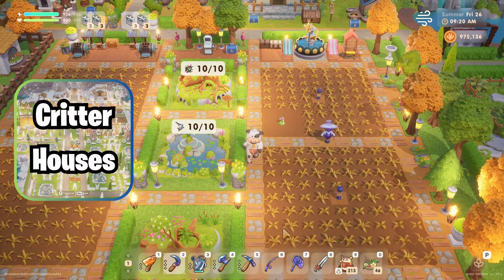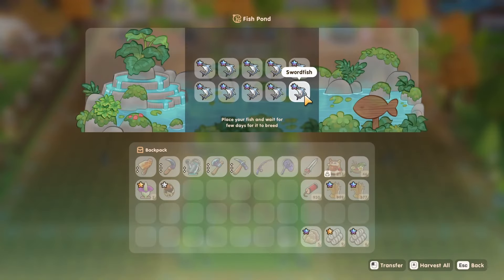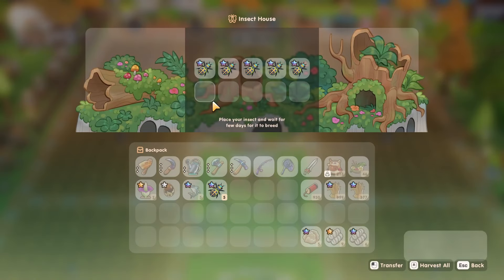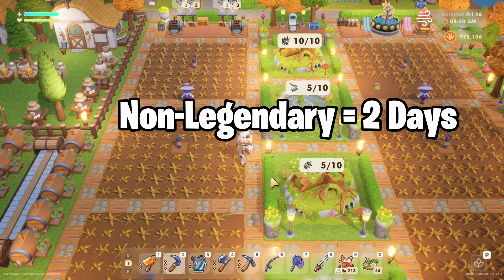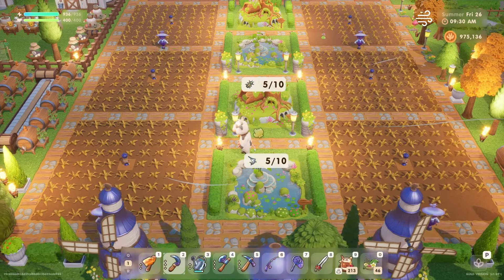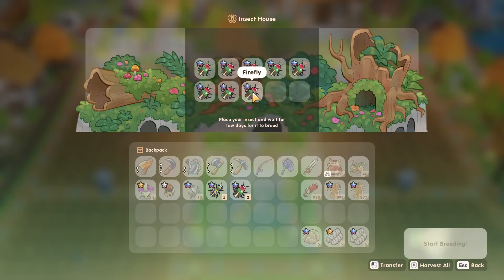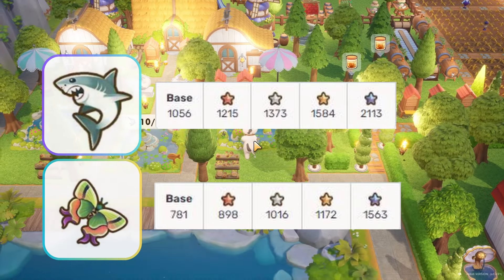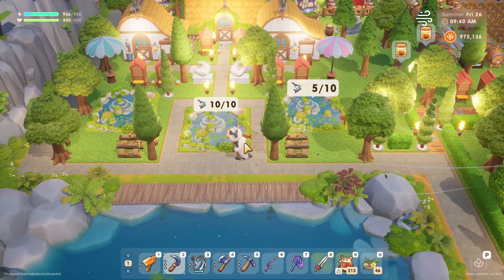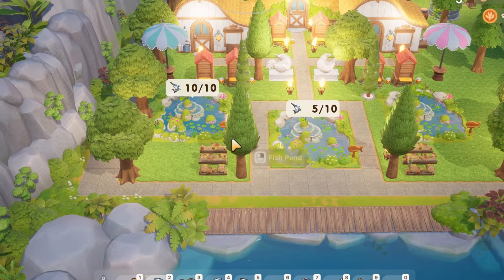This leads us into our next category, which are critter houses. You will find these over at the carpenter shop, but you also get one for free for leveling up both catching and fishing, around level 8. Non-legendary fish and insects will spawn every two days, while legendary fish and insects will spawn every four days. You need to put two of the same fish and insects in their respective houses for them to start duplicating. Pick the most expensive fish and insects at your point of the game and update your houses as you upgrade your tools. While you won't make a whole lot of money from these, they do provide experience for both of their respective categories.